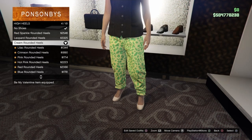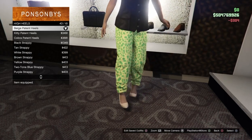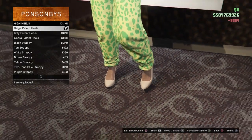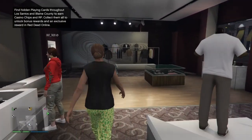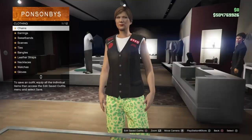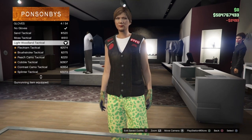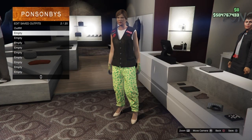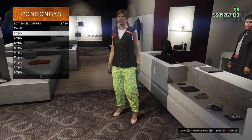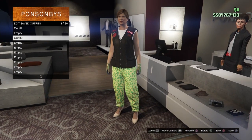Now make your way over to the shoe section and go to high heels again. Go to number 43, which should be the beige patent heels, and equip them. Then make your way to the accessory section, go over to the glove section, and equip the light wooden tactical gloves, which should be number 4. Once you've done that, go ahead and save this outfit in slot number 3 as outfit 2.